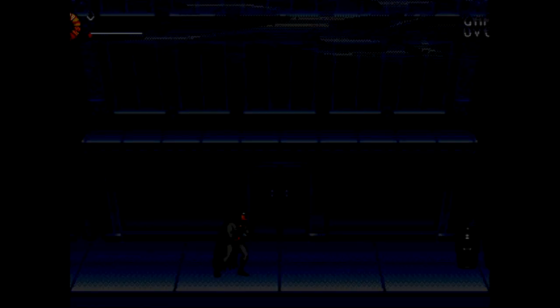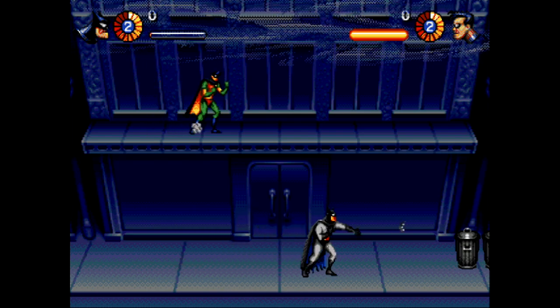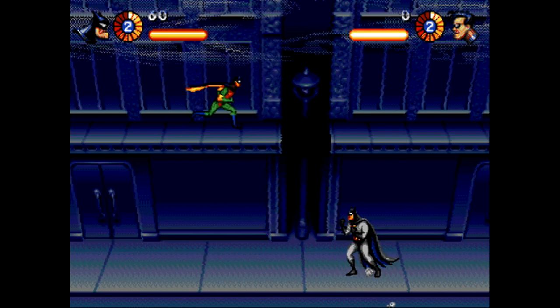You just chose Batman again. I didn't press a button. Here, press start. There we go. So now you're Robin, I'm Batman. And this is the adventures of Batman and Robin on Sega Genesis.